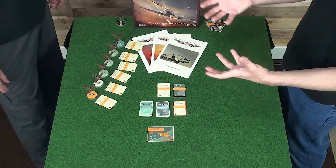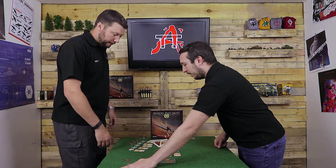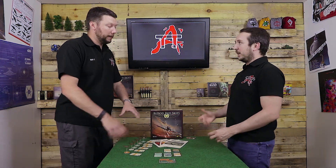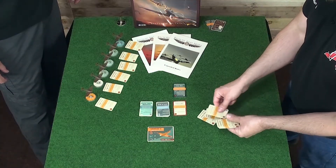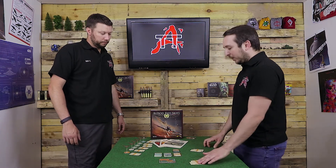That's the basis of your deck. If you took 4 Spitfires, you'd have 4 Tight Turns. For example, if you were taking the 109s, they have 2 traits: Great Climb and Great Dive. So if you had 6 109s, you would take 3 Great Climb and 3 Great Dive — you can't take 6 Great Climb and no Great Dive.